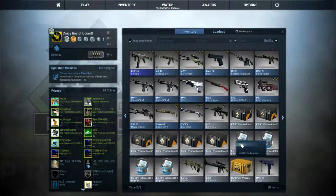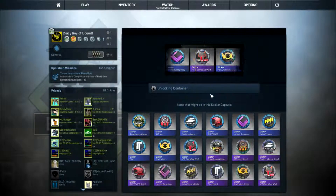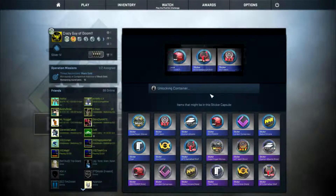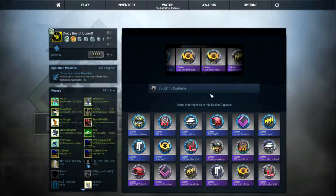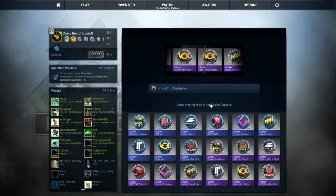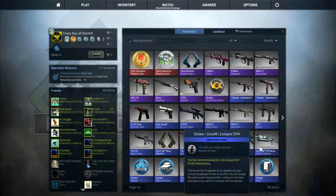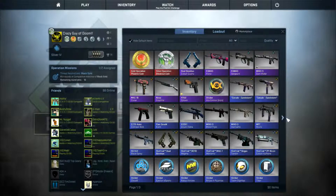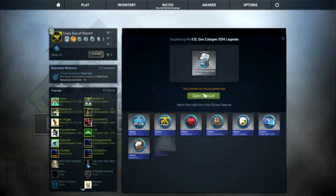We've got four more left, so we'll open up our second-to-last Challengers. Vox Eminor are holo! Awesome, a holo sticker for once! Oh yes, that is awesome. That is just — man, that is awesome.